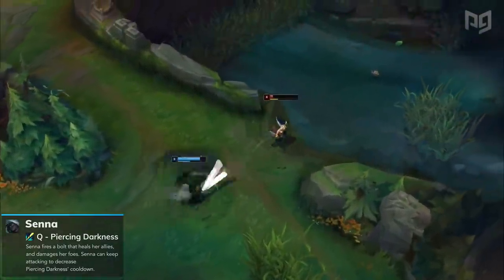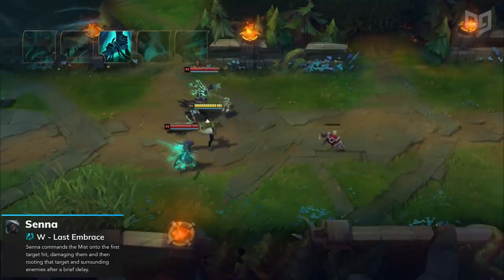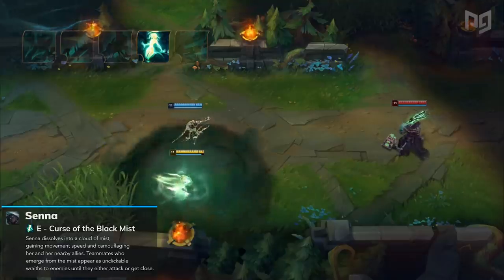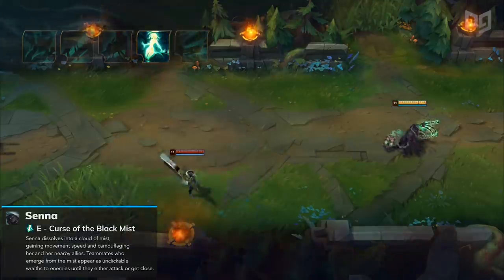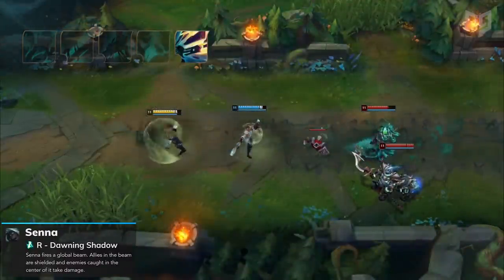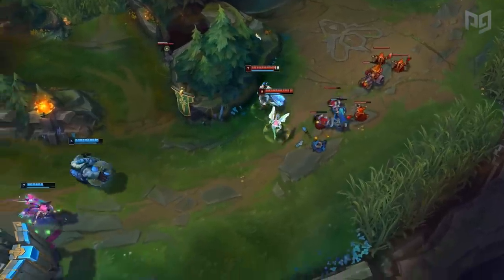It kinda reminds me of Lucian's current Q. Senna's W is Last Embrace — this ability lets her command the mist onto the first target hit, then roots them after a short duration, similar to a Lux Q combined with Zoe's E. Now Senna's E, Curse of the Black Mist, gives her movement speed while camouflaging her and nearby allies in a mist. Teammates who emerge from the mist appear as unclickable wraiths to nearby enemies. Lastly, her ultimate Dawning Shadow fires a global beam — allies in the beam are shielded and enemies caught in the center take damage. Honestly, Senna looks super badass and I seriously cannot wait to try her out.